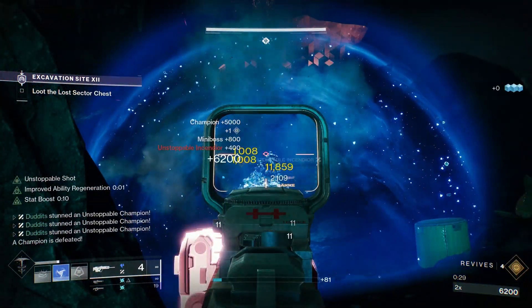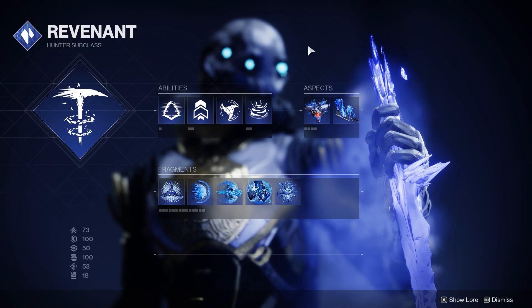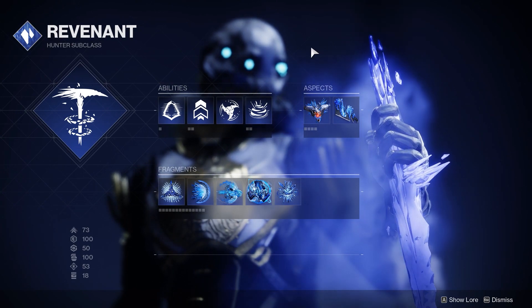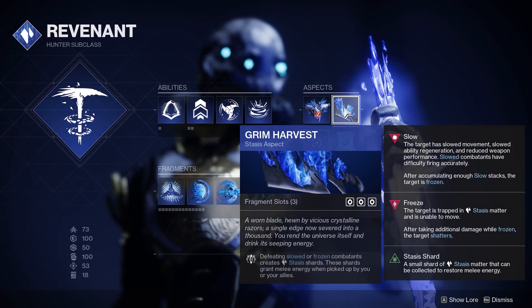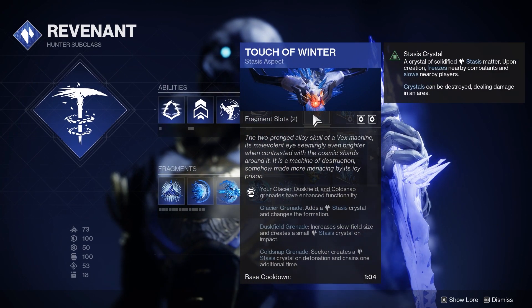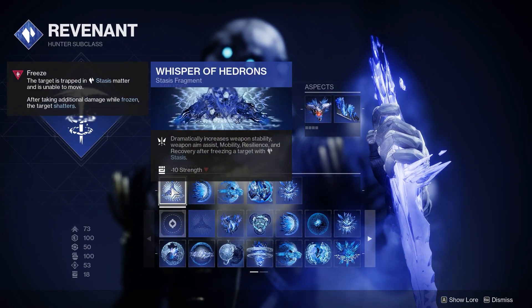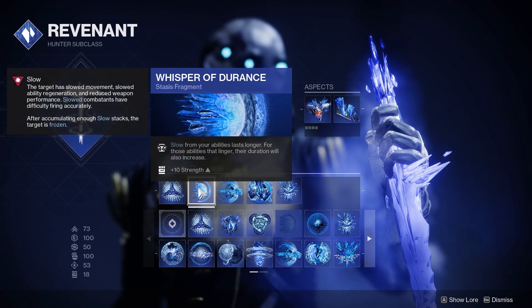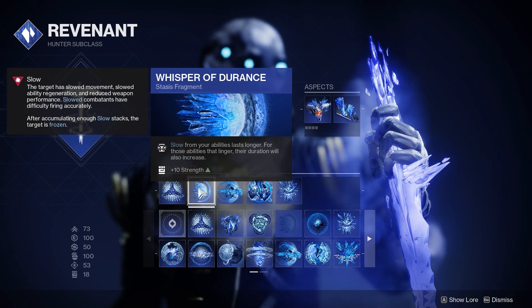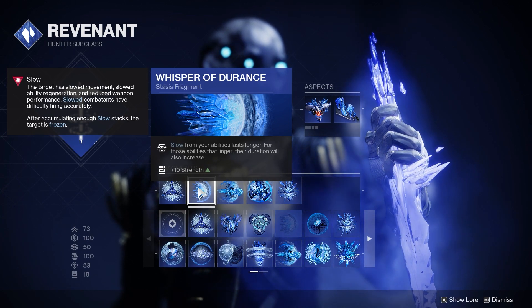I'll always leave a DIM link in the video description so you don't even have to listen to this, but I have these set up a specific way. I run Touch of Winter and Grim Harvest — Grim Harvest is really important, it creates shards whenever you slow or freeze a combatant, so it creates loads of shards. Touch of Winter enhances the Duskfield Grenade I'm running and adds a stasis crystal. I'm also running Whisper of Hedrons — since we slow and freeze all the time you'll always get that stat boost — and Whisper of Jorant so slows from your abilities last longer, which is a nice fit for the Mask of Bakris slow damage bonus.